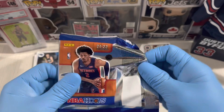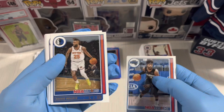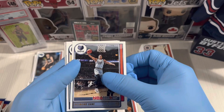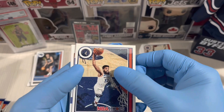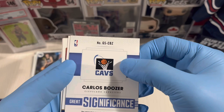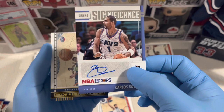I bought this last year for only 20 bucks at First Rock Collectibles here on Main Street Winnipeg — they were on sale. Let's check if we hit the banger. The difference here is there are snowflakes on the background, unlike the Anniversary Edition. Desmond Bain the cat. Carlos Boozer — wait, first autograph! Carlos Boozer, great significance!